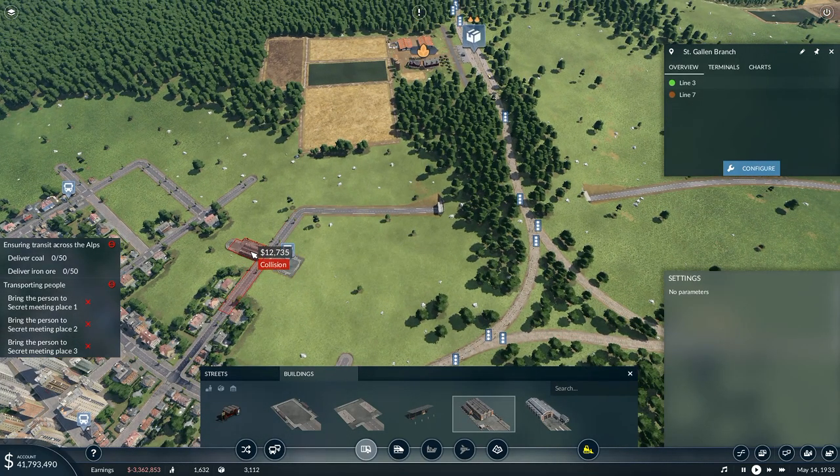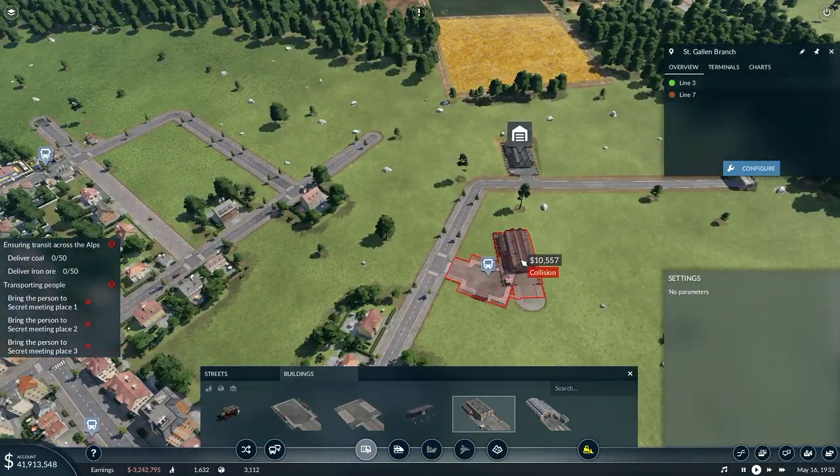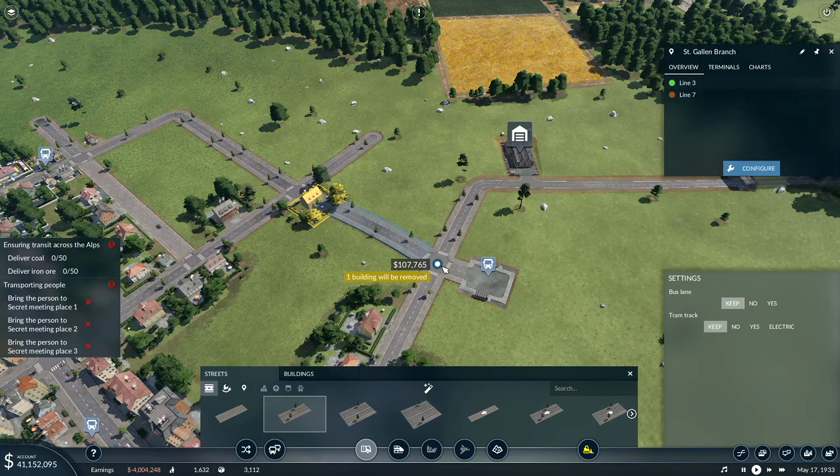Then finally, with buildings, I'm going to want a road depot, which I'm going to put opposite the bus station. Actually, I'm going to put that one up here — so he's out of the way, that's why I want to move that one up there. And then with streets, I said finally but it wasn't finally at all — there is one more bit that I want to do.